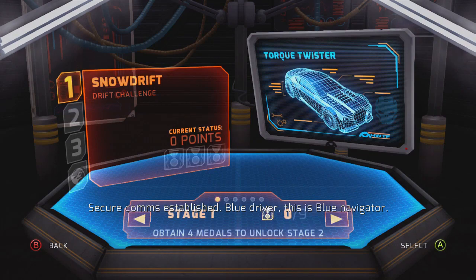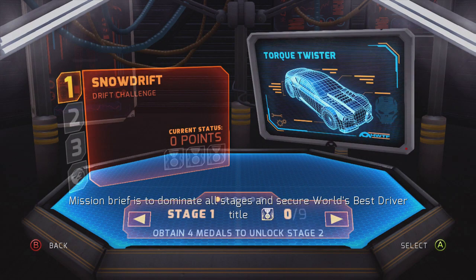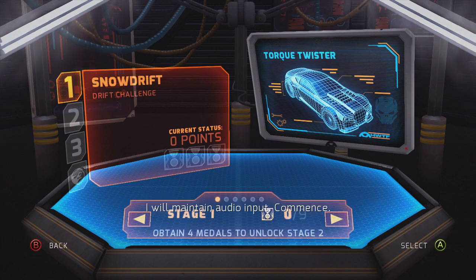Secure comms established. Blue driver, this is Blue Navigator. Mission brief is to dominate all stages and secure World's Best Driver title. I will maintain audio input. Commence. This feels like the most appropriate type of navigator dialogue to have for these robots. That's beautiful. Awesome.